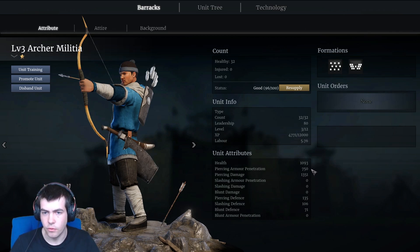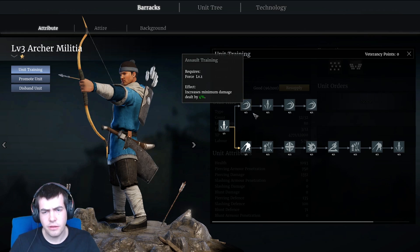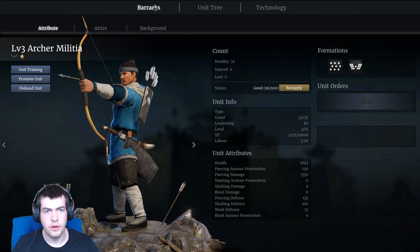Beyond that it doesn't really give us any more info - it just tells us the number of the units, their health and a little bit about their blunt defence and basic armour. But if we go into unit training we can find a little bit more. This one I thought was kind of interesting on the archer, because it tells us about the damage. The archers are obviously firing arrows which are piercing, and it tells us the piercing damage is 1351 as a fixed value. But it's strangely worded - it says 'increases minimum damage by 4%'.